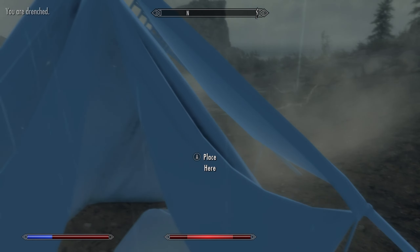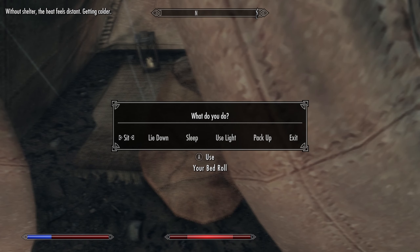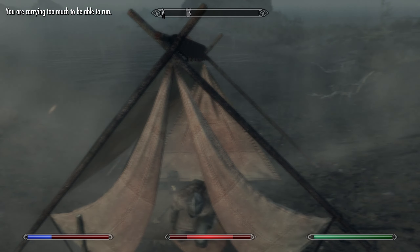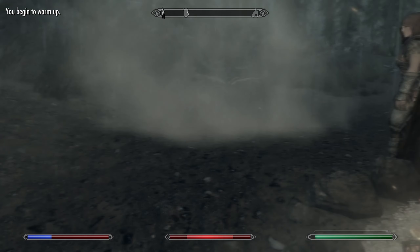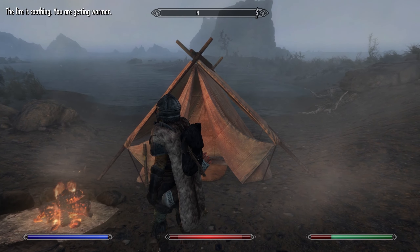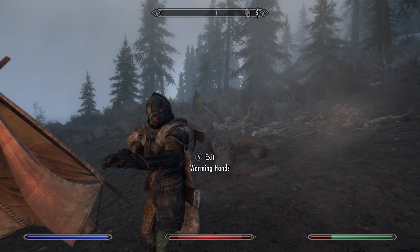Campfire lets you build campfires and campsites, making the game even more realistic and helping a lot with immersion. Download these two mods together — consider them one mod, since you need both for Frostfall to completely work.